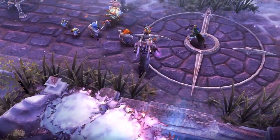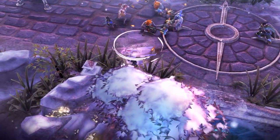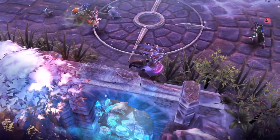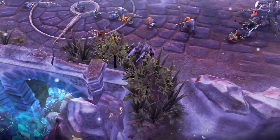Next I would like to talk about rotation. Try to protect your laner as best you can when you know there is an aggressive lane hero like Ringo. Show yourself sometimes so they might get scared and won't play aggressive anymore.